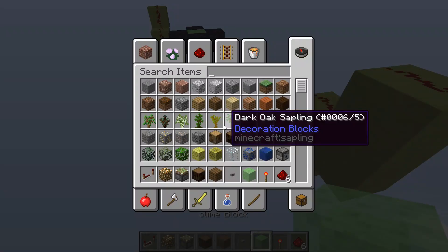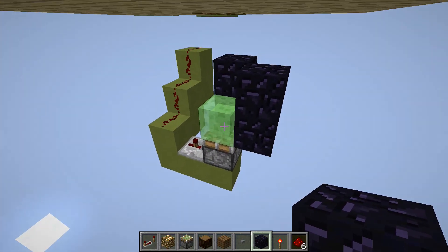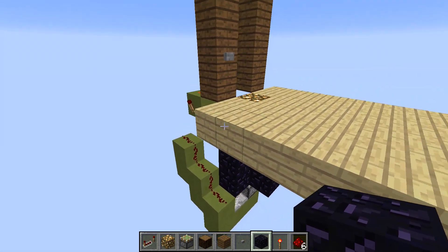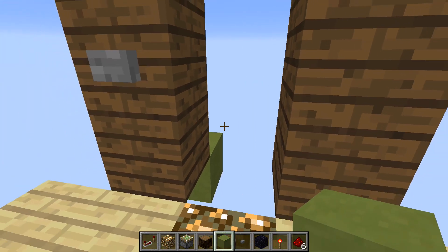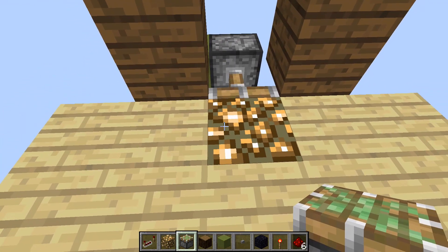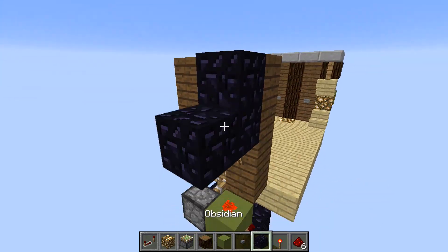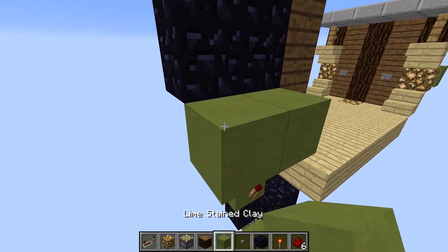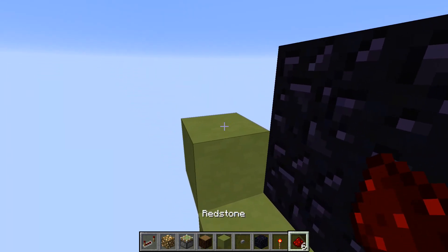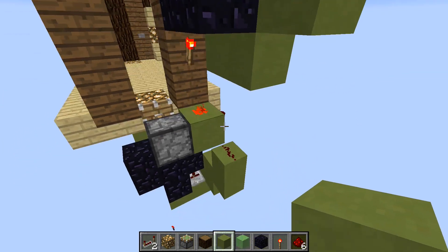Grab some obsidian. If you're building this underground, you might want to double stack it so the slime block doesn't stick to anything, because that will basically ruin your whole thing. Next, grab a sticky piston and place it right against there — it should turn on and connect to the glowstone block, which is perfect. Come behind here, and above the redstone torch place four obsidian, then two off to the side and one like that — like an L shape. Then place redstone dust, redstone dust, and a repeater.